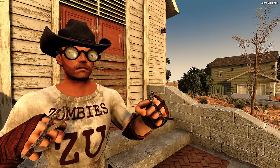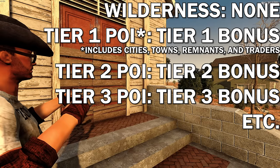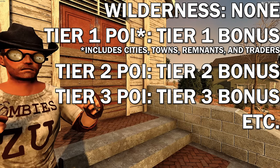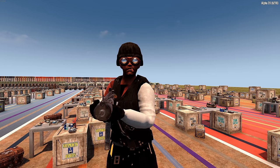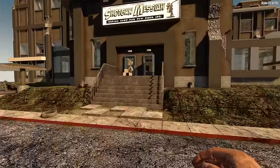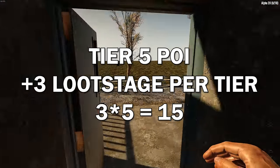Here's where things get interesting: you also get an additional modifier based on your location — whether you're in a POI or in the wilderness. In the wilderness there is no modifier; you just get your base loot stage and the biome multiplier. However, you get a tier 1 bonus if you are in a city, town, trader, remnant POI, or tier 1 questable POI. At level 1, you get an extra 3 loot stage per tier of POI. For example, in the Shotgun Messiah Factory — a tier 5 POI — on day 1 at level 1 in the forest biome, your loot stage would be 16: base of 1 plus 3 times 5, which is 15.